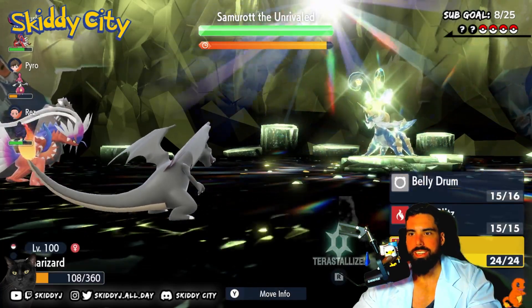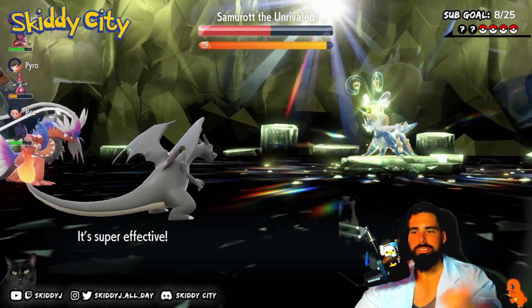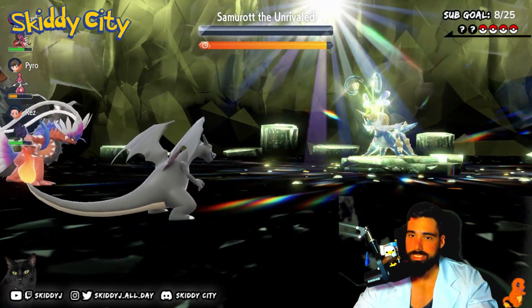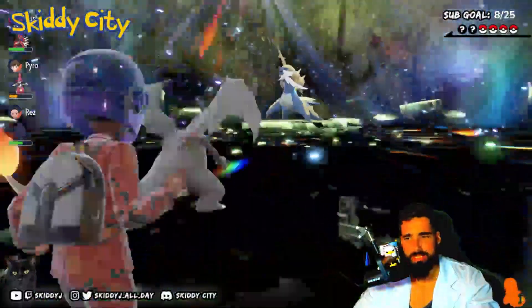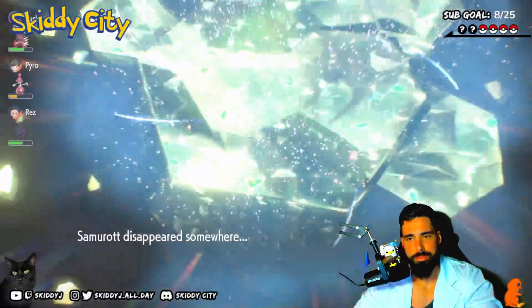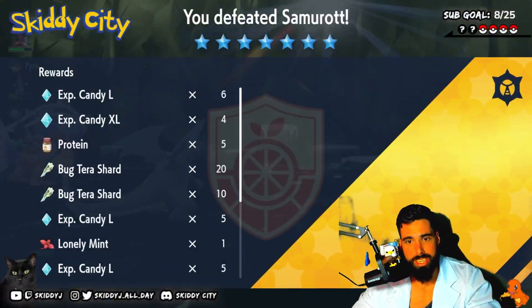We're gonna do Fire Punch for fun — Zard Tyson, done! Charizard easily survives a critical hit Aqua Cutter because the sun is up and a Reflect is up. Without the sun it would most certainly die.